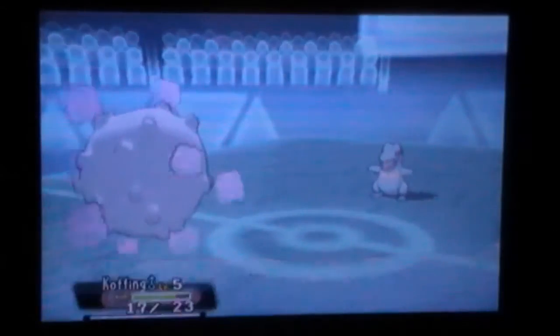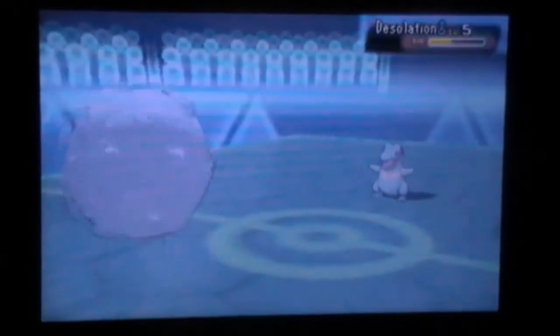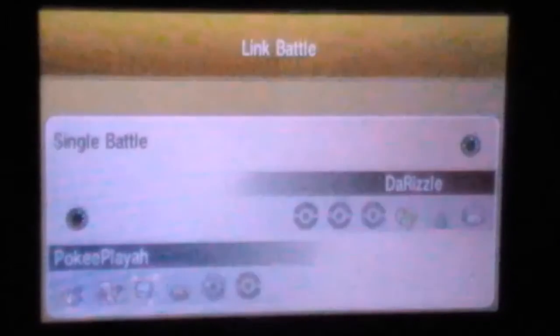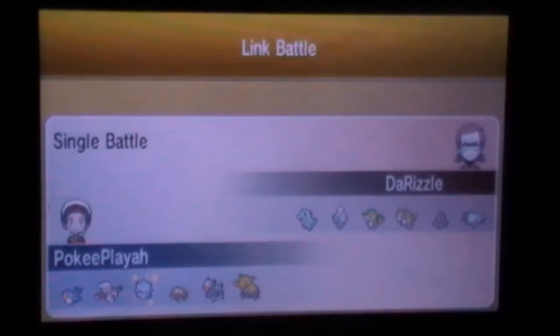We're both down to our last Pokémon — I've got Koffing in the back, which can kill it with Sludge Bomb. Since Totodile has Sheer Force, it can't flinch me with Waterfall, which means I can take at least one hit and retaliate with Sludge Bomb to kill the Totodile. I hope you guys enjoyed this video — it was a really cool Little Cup battle, we both brought some powerful and cool stuff. Leave a like if you enjoyed and I'll see you guys in the next video!